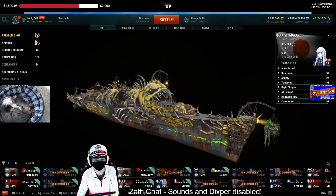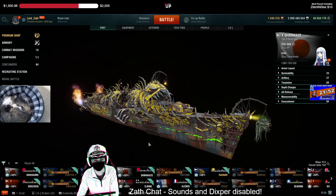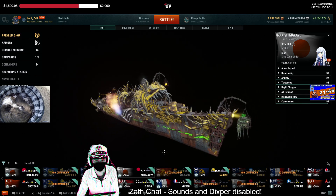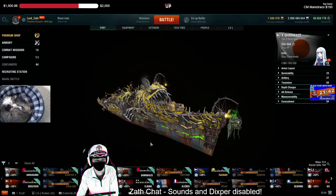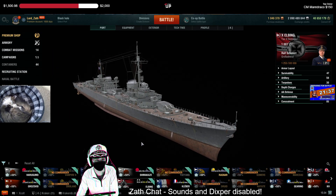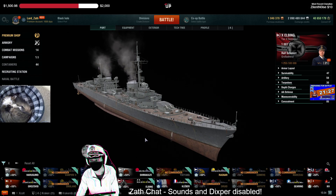Shimakaze has got the concealment, and that's about it. So I don't see Shimakaze being used that much. Obviously, if you've got a prodigy Shimakaze player, that's different. Elbing? No — for similar reasons, I think you're just not going to be able to use your smoke and shoot as much out of that smoke.